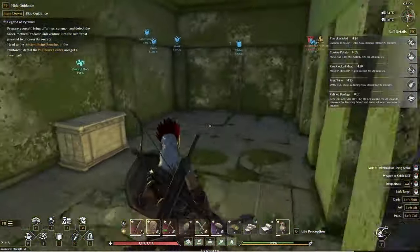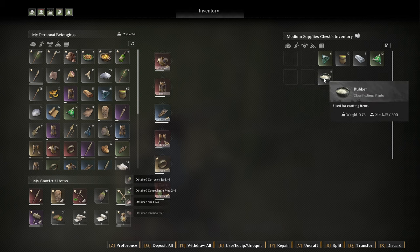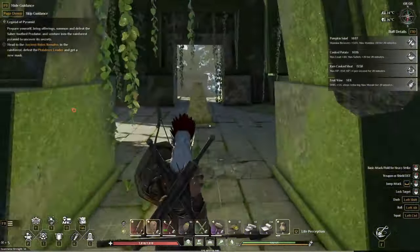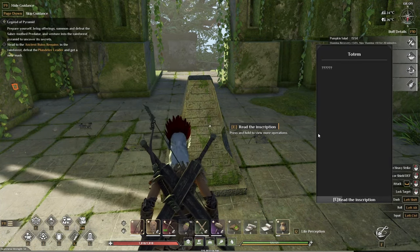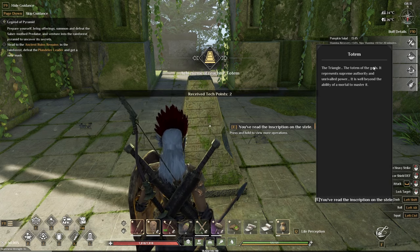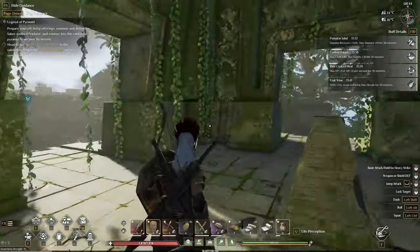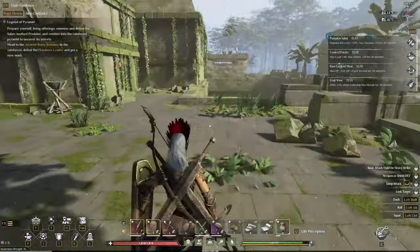Let's see what they have - I'll grab everything. Getting close to my carry limit. Let's get inside and read the inscription. The triangle - the total of gods, a person, supreme authority, and a vampire. The objective still says: defeat the plunder leader and get a new mask. Where is the leader? I'm kinda in here - where is your leader?